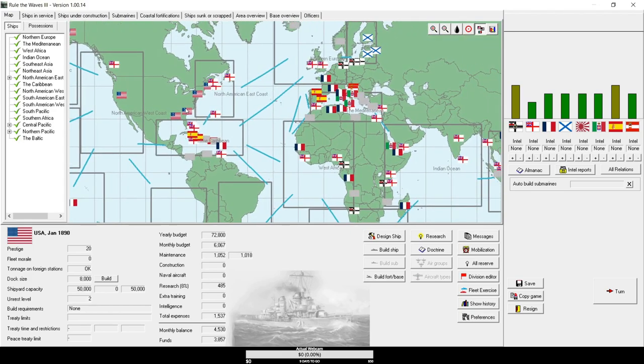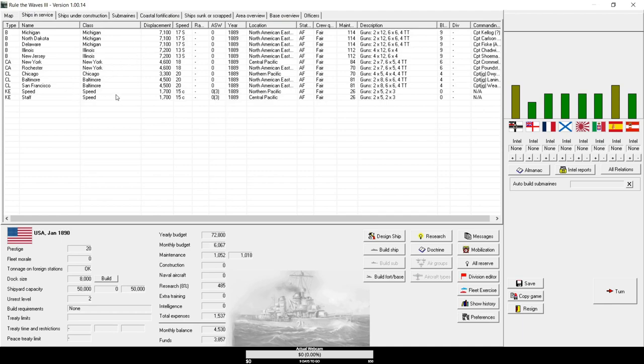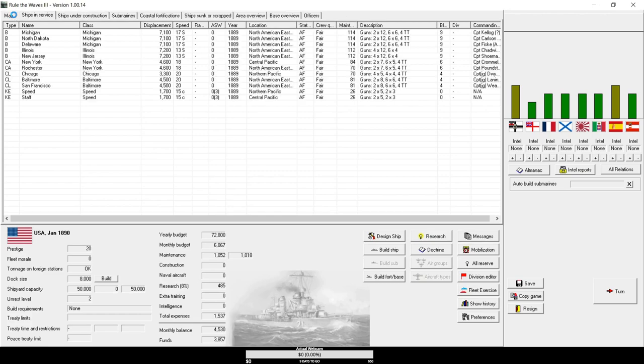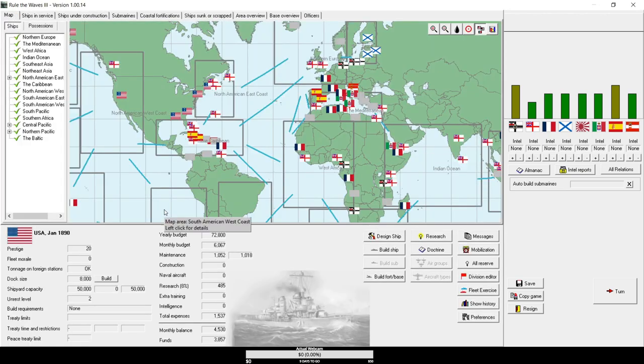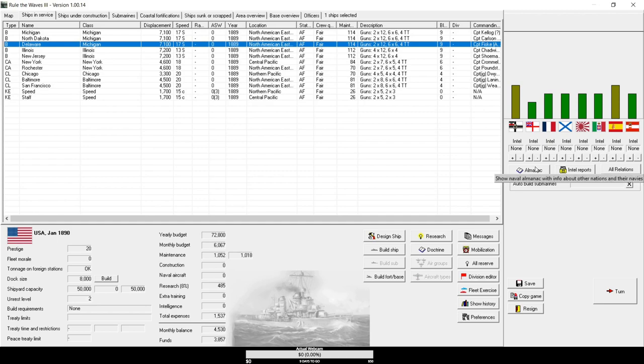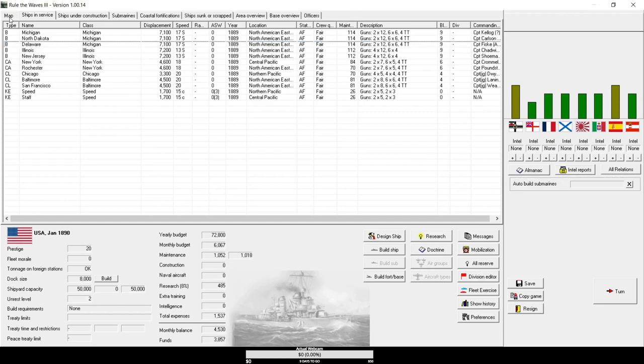Once you've picked all that, you'll find yourself at this screen. You'll have a pre-generated, pre-built fleet to start with. If you're new, maybe you'll have no idea what to do from there. The interface isn't exactly the most modern, but I promise it's really not all that hard to get started. It is helpful to know something about actual naval history, but it's not necessarily required once you get a handle on the basics. Although the AI sometimes builds weird things, you can sometimes get an idea of what you should be doing by looking at what they're doing.